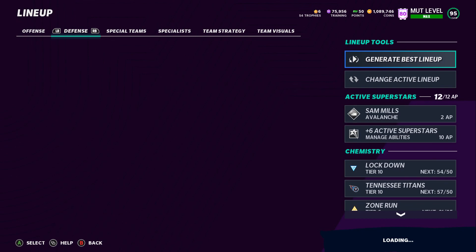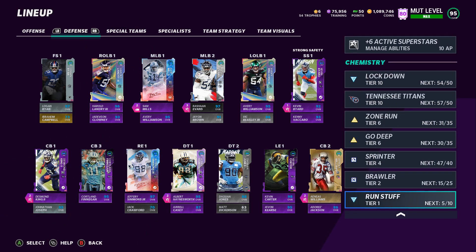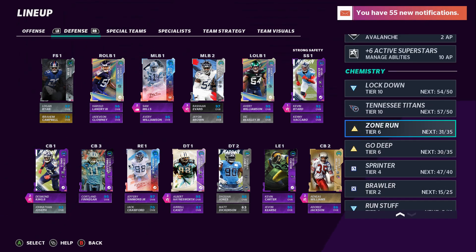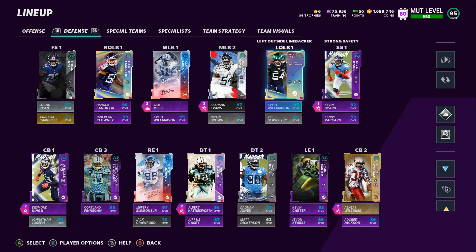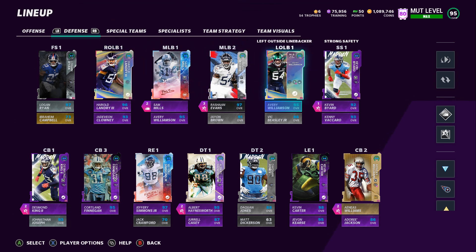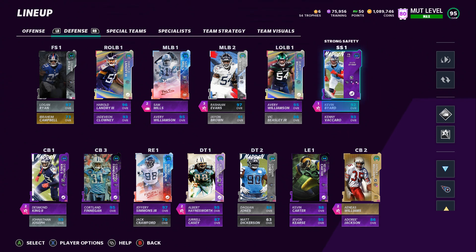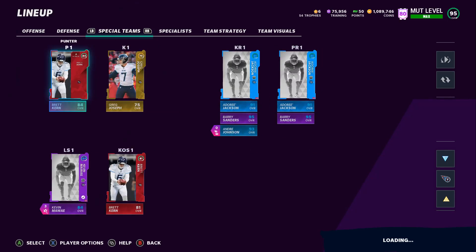Let's check out the defense. I've got Locked Down 54 out of 50 — the other five is on Coach Vrabel, I forgot to take him off. No one has Run Stuff. I was messing around with chemistry, but nothing really helped overall. I put Avery out here because I like to drop my left outside linebacker in zone coverage, and Avery has a little better zone coverage than Clowney. Once Clowney gets an upgrade, I'll plug him right back in. I also have Kevin Byard with Mid-Zone KO — moved him to strong safety as a secondary position. Defense is looking really nice.